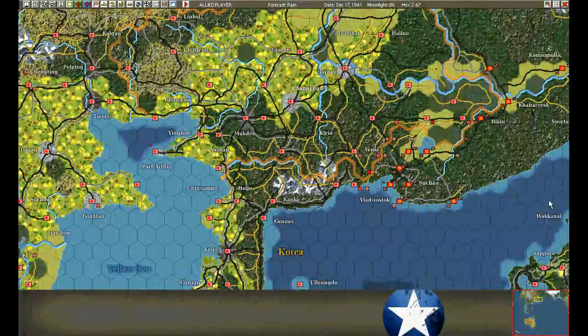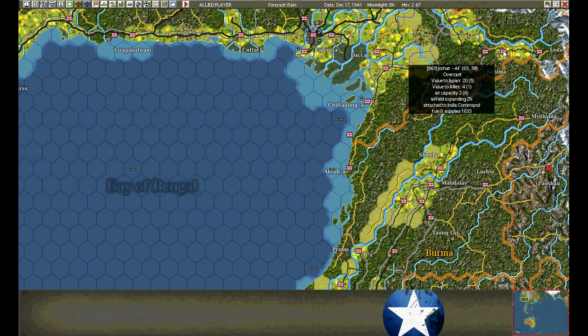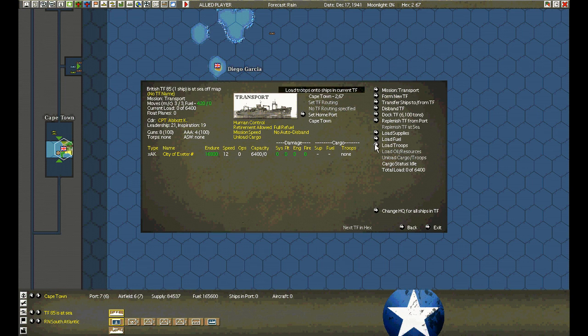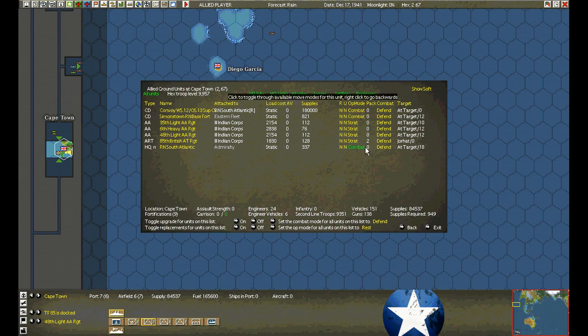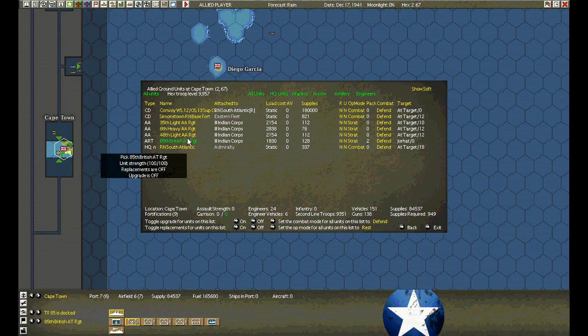It didn't work — I guess I missed the center of the hex. Good lord, try it again. Jorhat. We'll set all for that — set all should set the other anti-aircraft unit too. Why does it still say Jorhat? I used set all; the other anti-aircraft unit should be set.